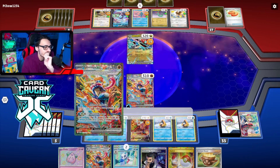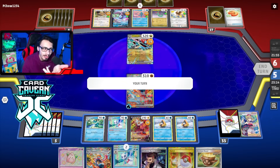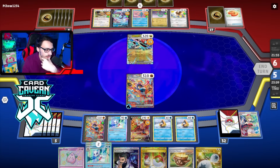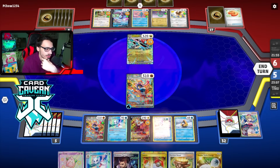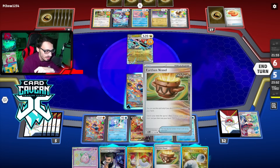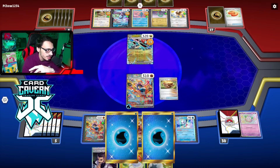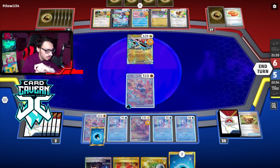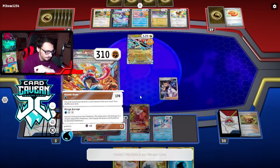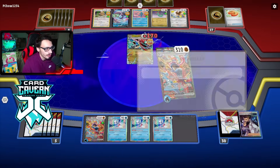They have Bibarel and Recon Directive to dig for Neo Upper energy. They can't play Mela, it has to be Neo Upper. There's the Dragapult - is there a Neo Upper energy going with it? Hopefully not because I can get triple Frostlass and Tura my Rodon. There's a Buddy-Buddy Poffin - they get Pidgey. No Neo Upper - let's go! They even get an energy attachment, meaning they'll have it for next turn.